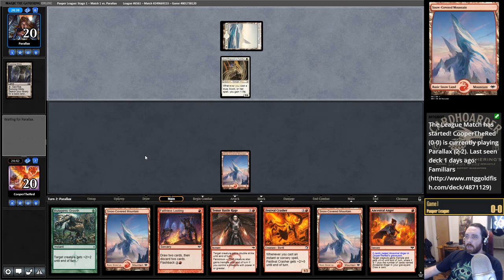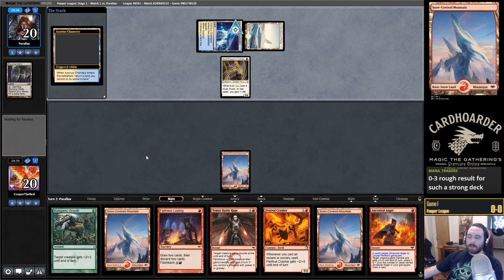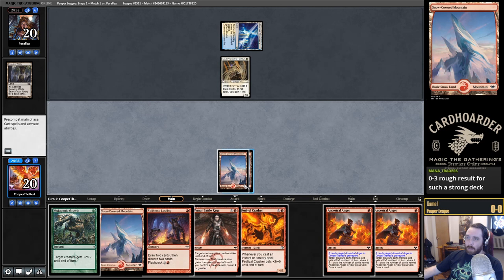Evolving Wilds into Plains. God — Barrows Faithful. Speak of Azorius Familiars, and here it is. Yeah, you're telling me — Mana Traders.